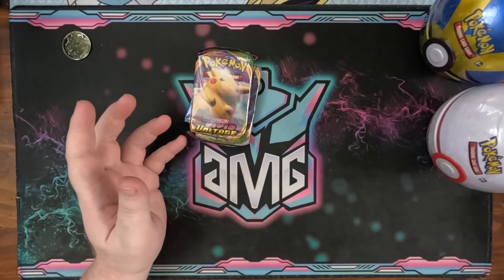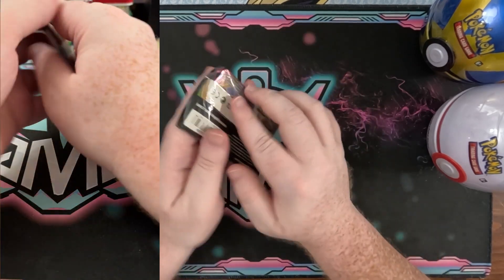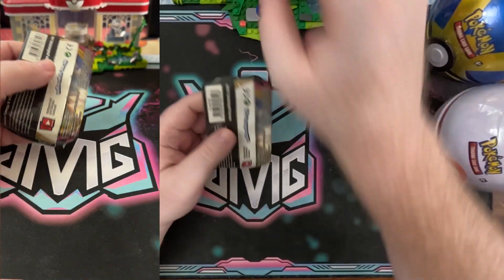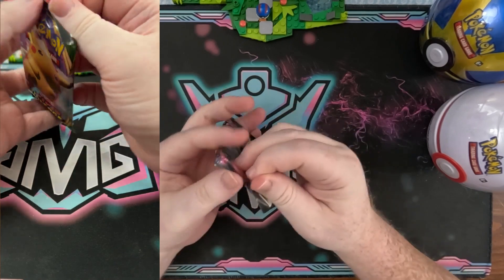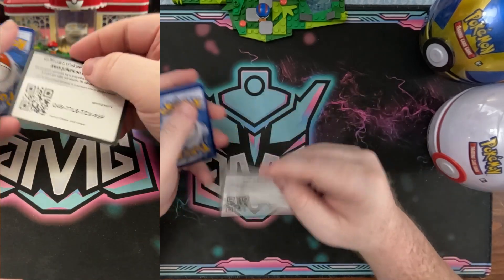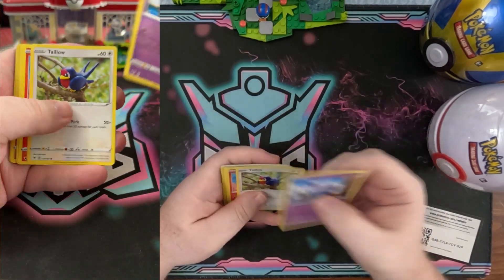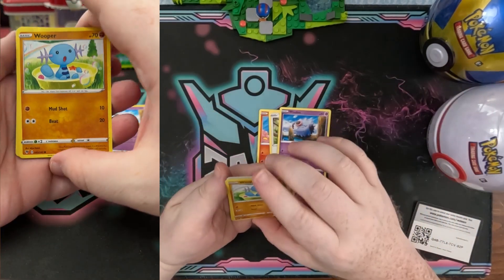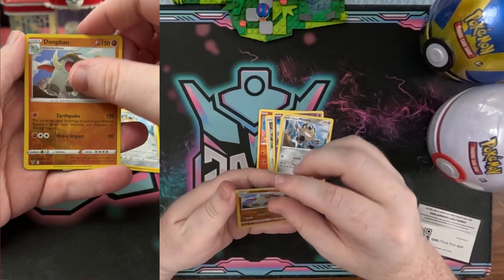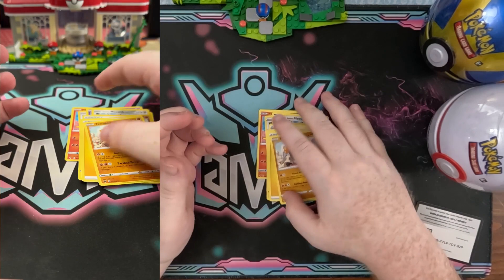Pokéball 10 — let me know down below which ten you think is gonna have the best pulls. I mean it's Cosmic Eclipse so they're all gonna be a ton of fun. There's the code card for everybody. Let's just go ahead and dive in — Charmander, Wooper, Galarian Meowth, Donphan, a Terrakion, a Beauty, and a Stone Energy. These are all D-stamped of course.